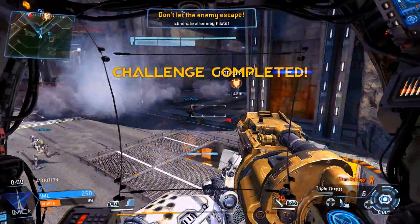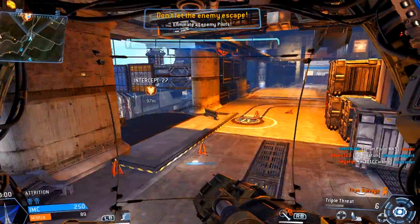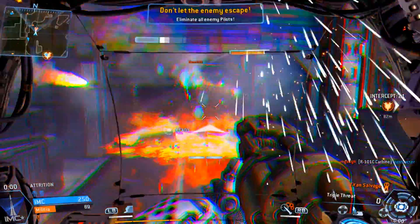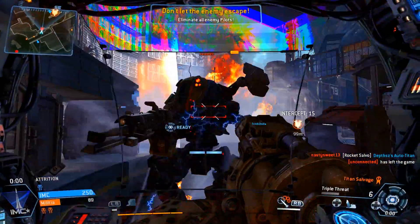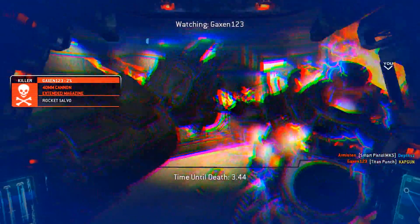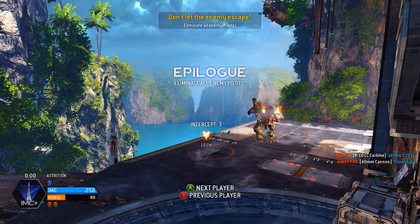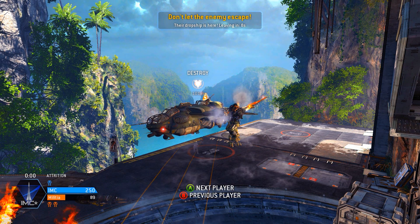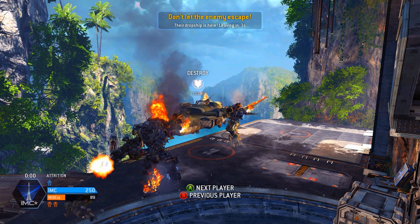I try to give you guys my own gameplay — I don't use anybody else's unless I'm really short on content. I am on Origin; you can add me, it's Cap Gun. I don't add people back because I'm a busy man, but go for it. I've been enjoying Titanfall — I know you guys have too, whether on Xbox One. I think the 360 version drops this week. Also keep in mind: the electric smoke prevents you from getting rodeoed and protects your chassis from lock-on. You can also use the core ability that makes it last longer, which is very beneficial. Thanks for watching guys — always leave a rating!